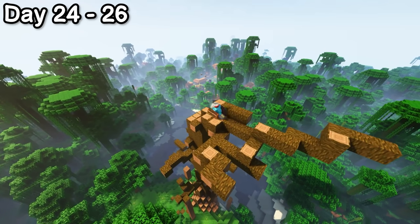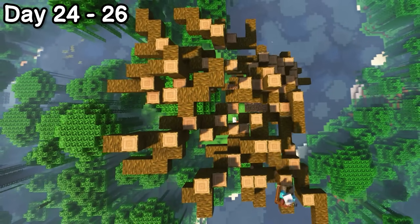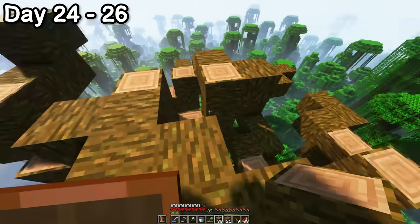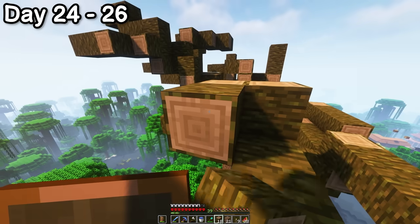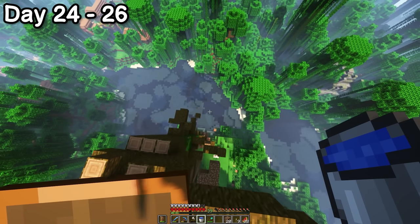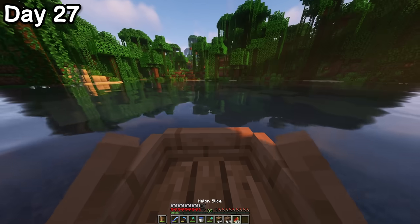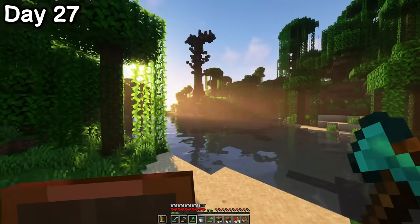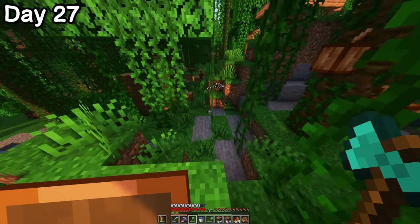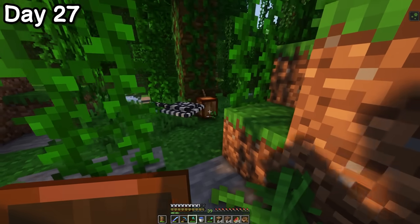I spent the next few days working on the top of the tree, and as you can imagine it took a ton of jungle wood. I found it pretty difficult to build natural looking tree branches in survival — it's so much easier in creative, especially since you can fly and not worry about plummeting to your death. I got about half of the top branches done before deciding to take a break. Day 27 — I caught a nice shot of the sunrise and had a look at my tree from afar. It's fine, it's fine — we just gotta trust the process.